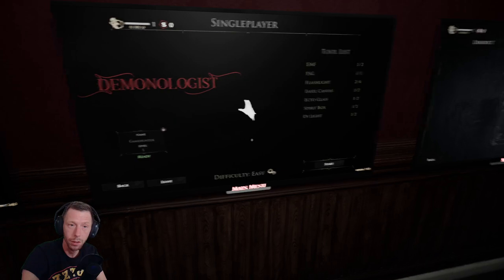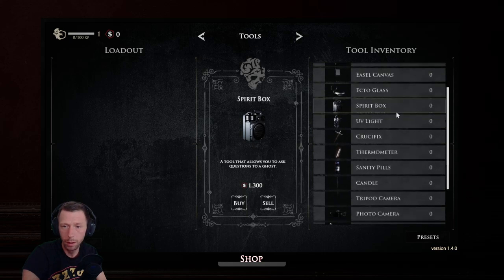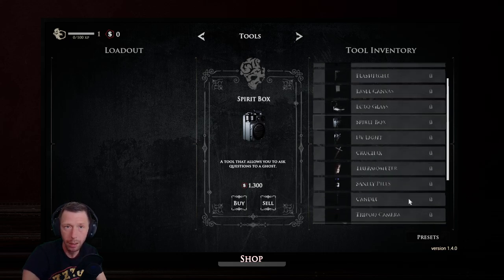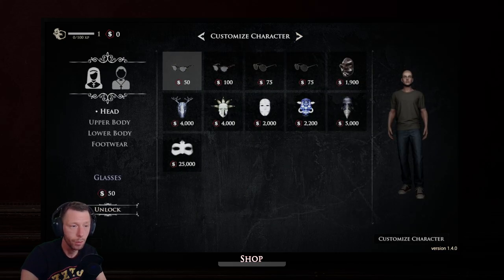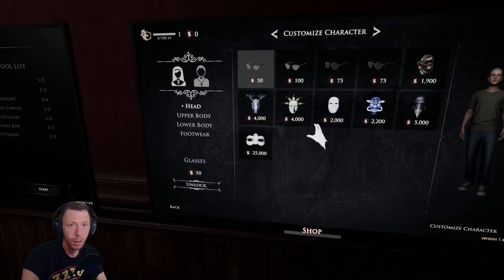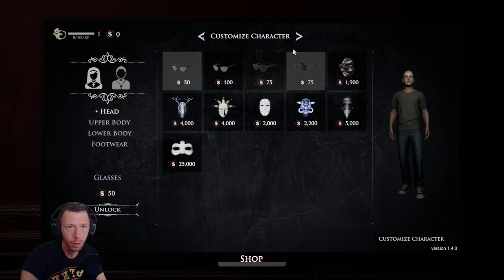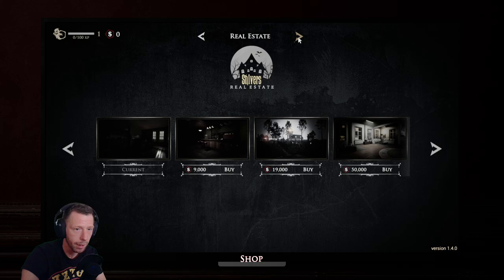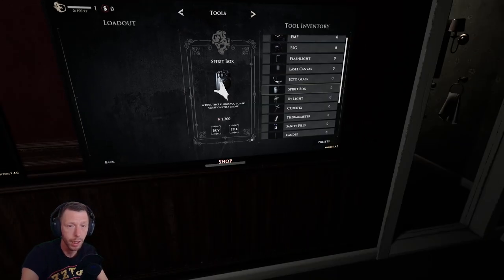I think we just jumped straight into it, but it looks like we cannot buy any tools as of now, and we don't have any in our inventory. We don't have any money and no experience. We can also buy a customized character, buy new safe houses, and customize our safe house.